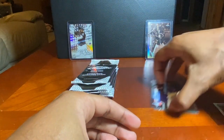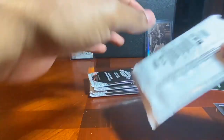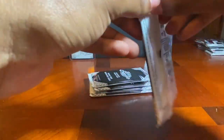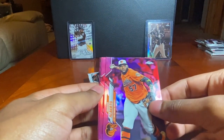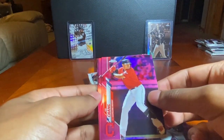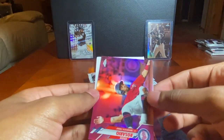I really want to see a Luis Robert. Pink pack one: Sean Murphy rookie, César Alberto, Yu Chang rookie, Miles Mikolas, and an Eddie Rosario. Not nothing too spectacular out of the first pack, but we still got four of them — it only takes one pack.